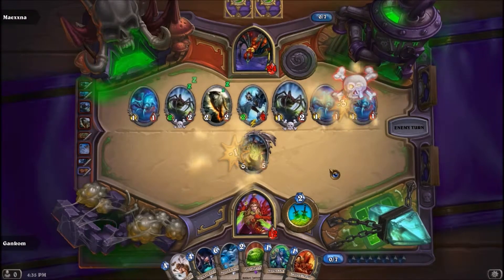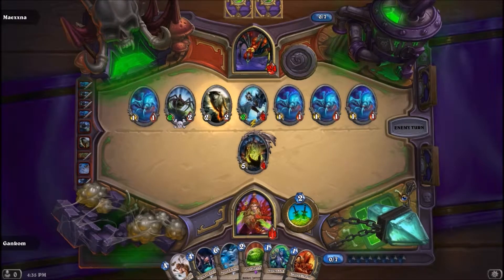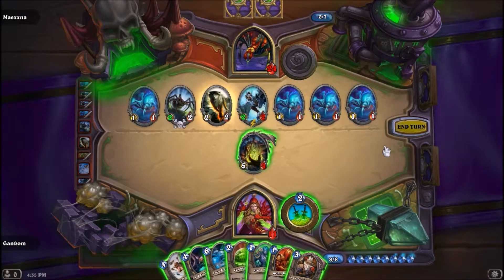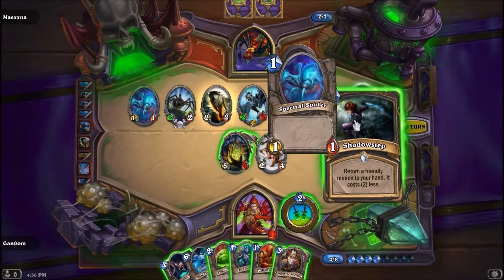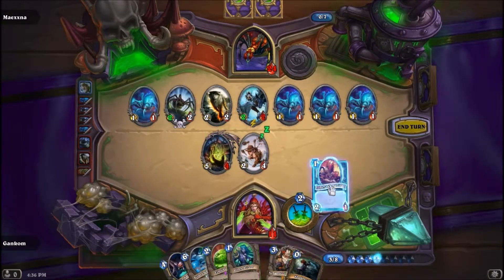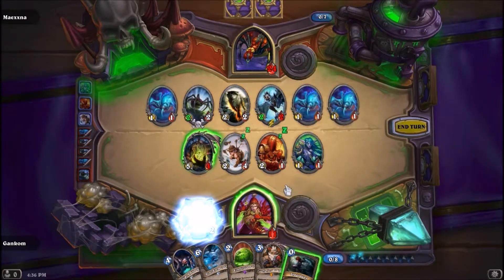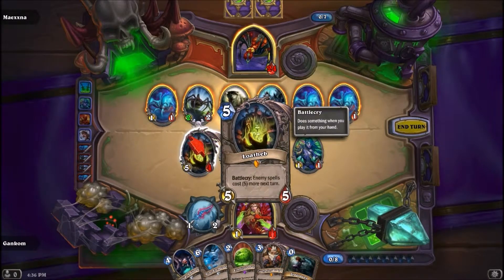I was going to use him to crush up the wolf. Come on, give me something with taunt. Transform another random minion into a 5-5 Devilsaur or a 1-1 Squirrel — I'm not going to play that just yet. Come on, taunt. That's not it, not what I needed. Turn a friendly minion to your hand — it costs two less. Interesting.